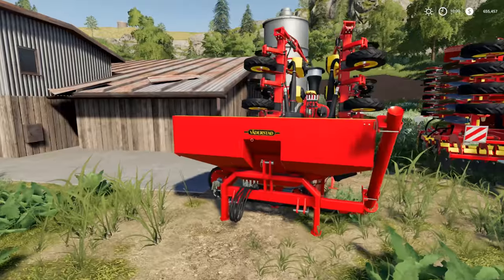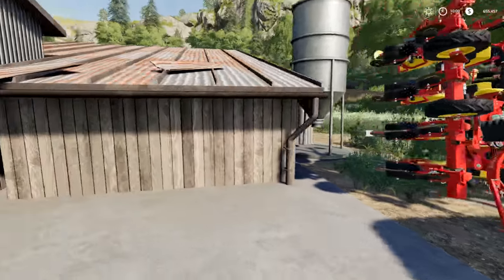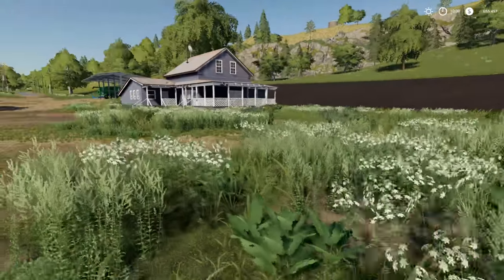Over here we have our seeders. We went with Vetterstat. We've got a 6M, and of course we have a 6M that does corn, because we will be doing corn. We also have our regular sprayer here.